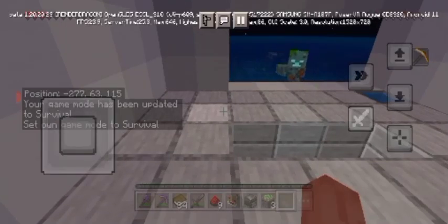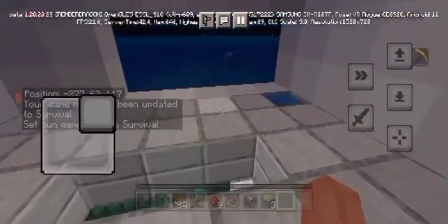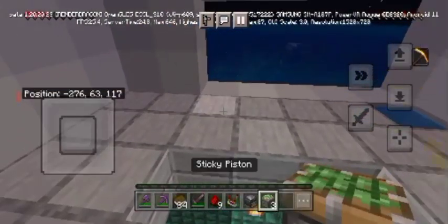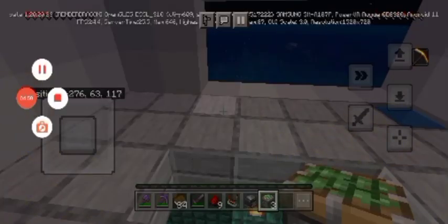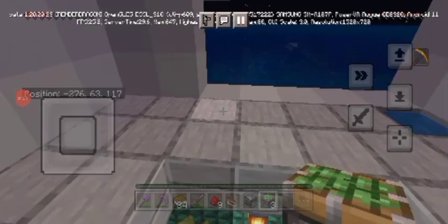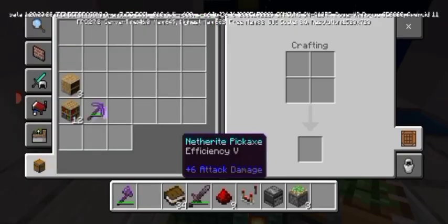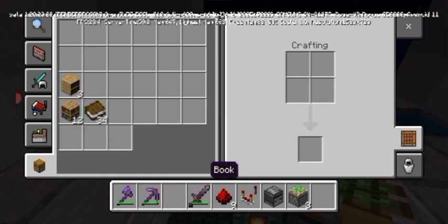Hello friends, welcome back to my JPPCraft YouTube channel. Today I'm going to make a secret door — a secret door that opens with a book. These are the items we needed: some bookshelves, some chiseled bookshelves, pistons, and observers.